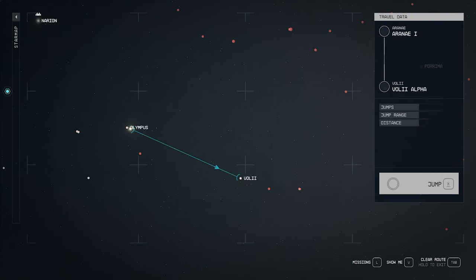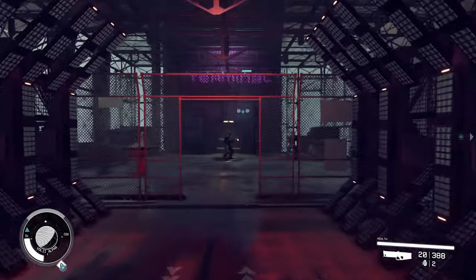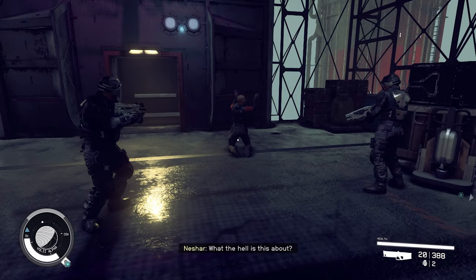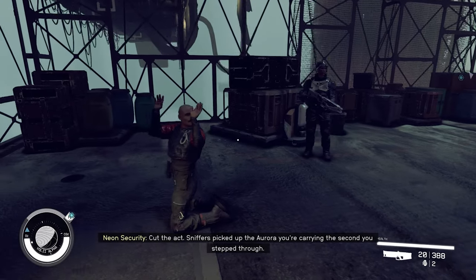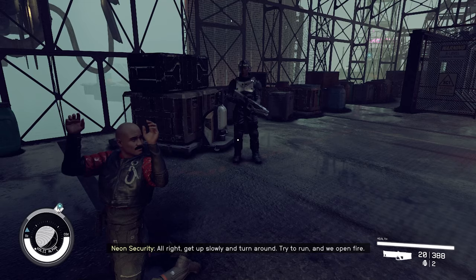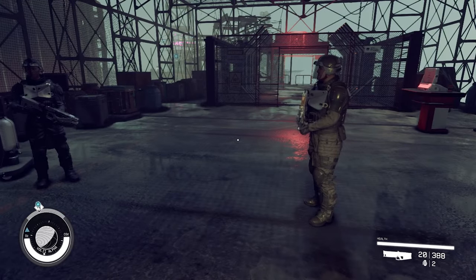First, you want to travel to Neon on the planet Voli Alpha. When you first enter the city, you see a guy getting busted by security. That's Nesher. At a quick glance, this little event doesn't even seem noteworthy — you see people getting hassled by security on New Atlantis and it's just background. But this particular guy is actually the feeder to the quest chain Loose Ends, which is what lets us actually produce the Aurora.